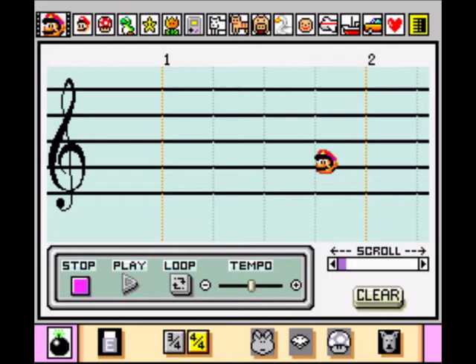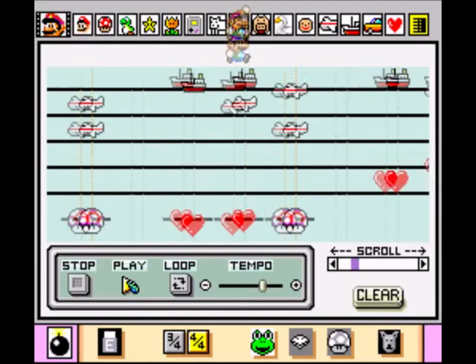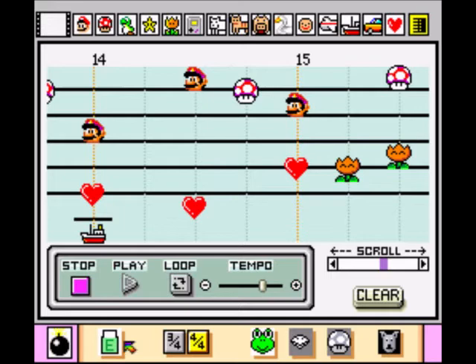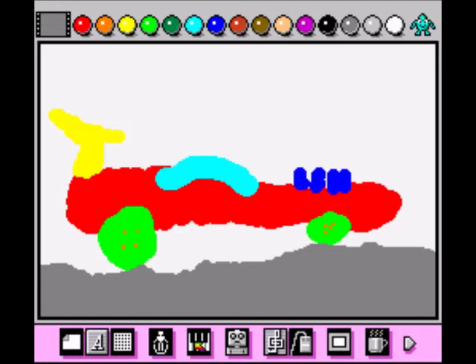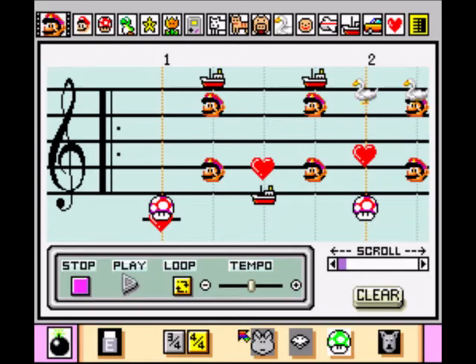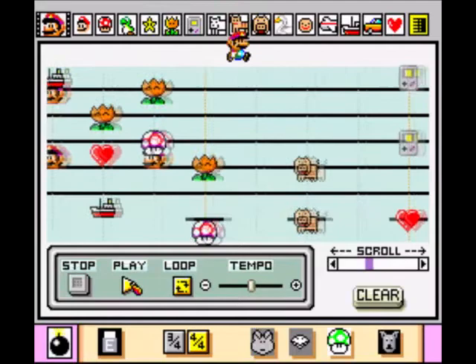We've got a piano - we can do music as well! Isn't that marvellous - you can do music, so you got a drawing package and a music package all in one on the Super Nintendo. Let's create our own. We got the Mario theme - listen to that, isn't it marvellous. We've gone back to our car. We got Game Boys - look at that!